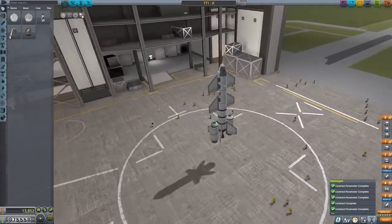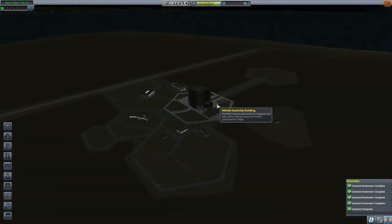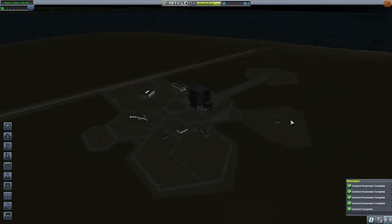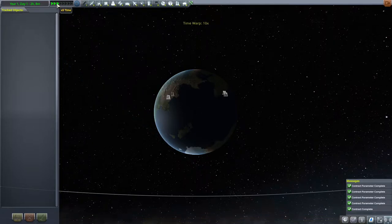That's going to speed up this process a lot, I think. Excellent. So now that we've got a little bit more money, let's upgrade our tourist ship so that we can actually complete more missions in the one go. Let's change the time.